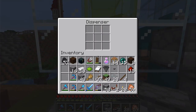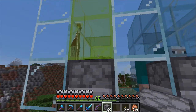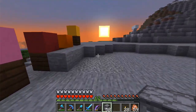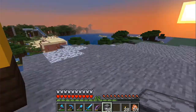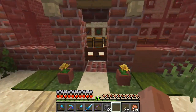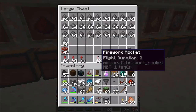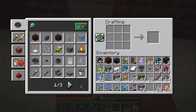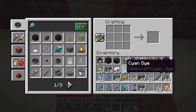Now we do. Let's make some firework rockets. The recipe looks like this — it's only one per dye. It's a bit more expensive than I thought.